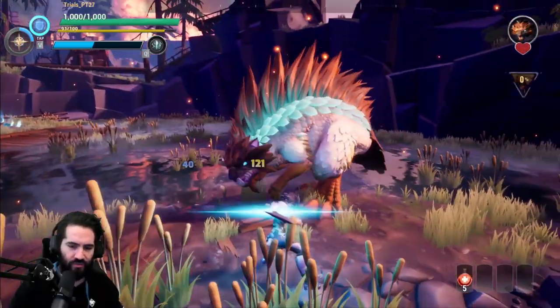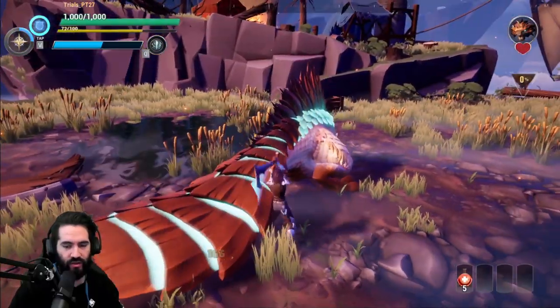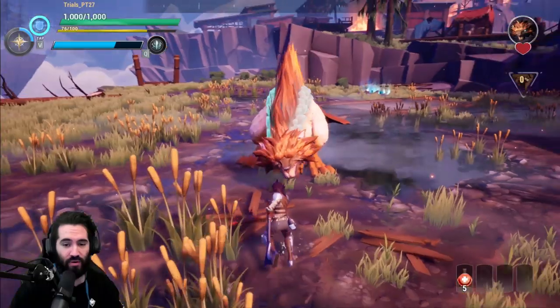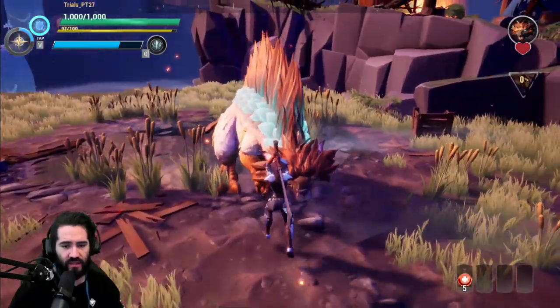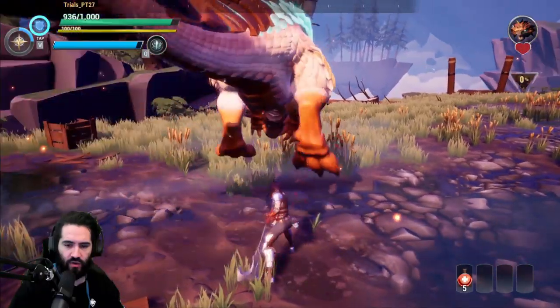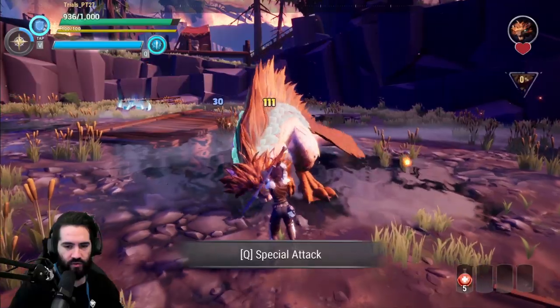Just follow the tips that the tutorial has. But one thing that I doubt the tutorial will tell you is: try and get as many parts from the gnasher as you can. Part damage is indicated by yellow damage text. Go for whatever part that isn't broken — in this case, I'll go for the head.